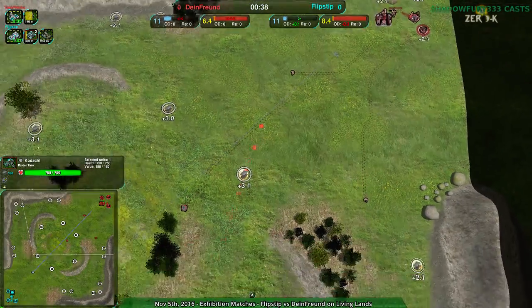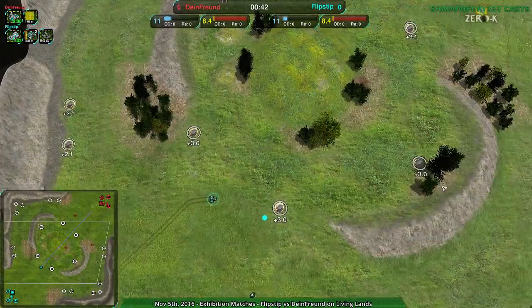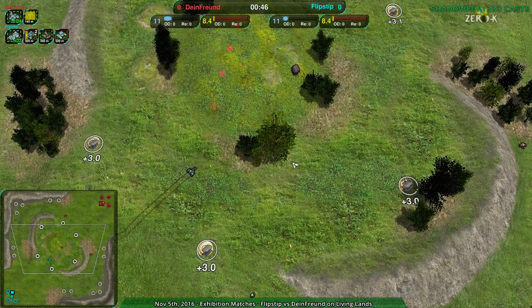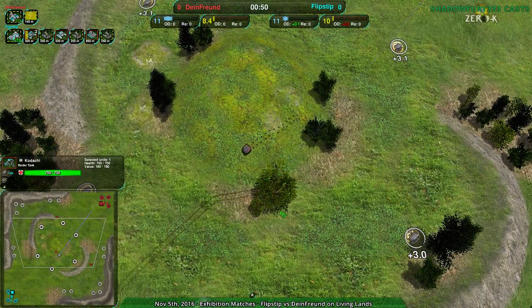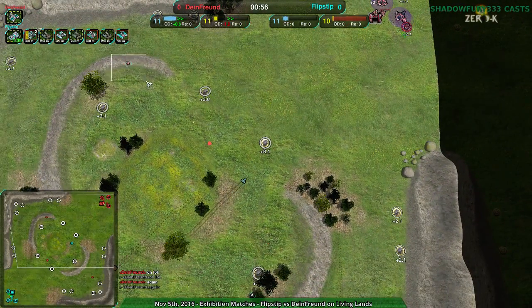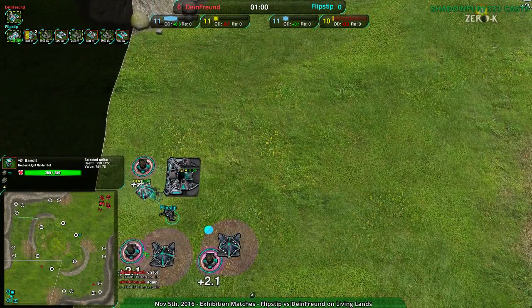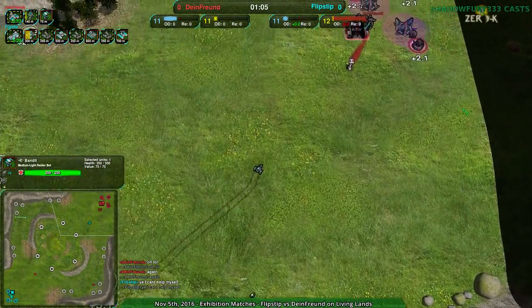The early scouting is probably going to go in Flipstep's favor — it really depends on micro. The thing with heavy tanks, and one of the reasons they're not super popular, is because they are a heavyweight factory. Pretty much every one of their units costs several hundred metal. Their cheapest unit, the Kodachi, costs 180 metal — it's basically taking the same position as a bandit at 75 metal, costing twice as much as basically any other raider, even compared to the Scorcher, which is the light vehicle equivalent — still one and a half times as expensive.